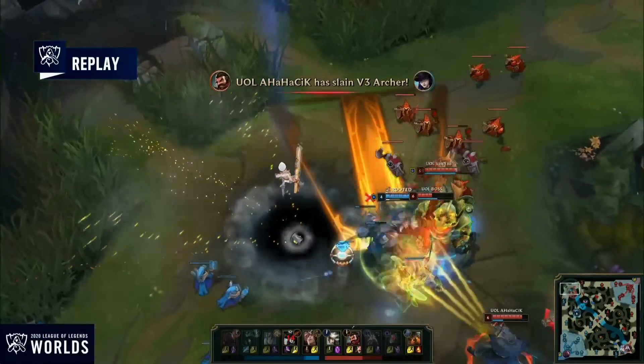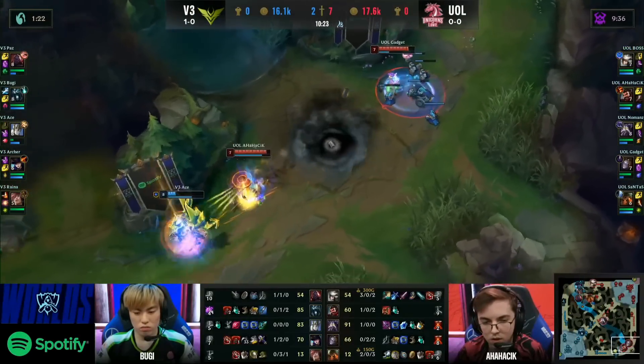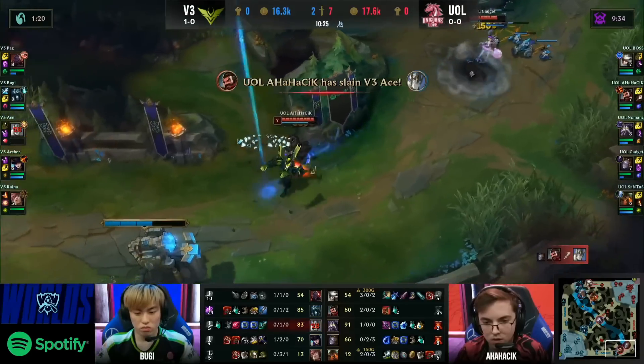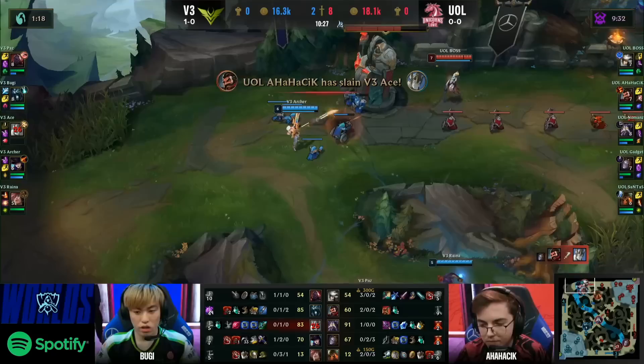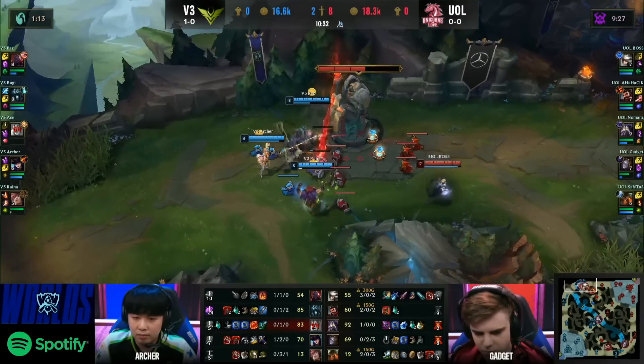It's Boss stabbing in with the Nautilus. I really think if Galio was actually able to be there, things would have been different. But now he's going to go down - great for the waiting arms of Ananasik as Ace is going to get shot to pieces. They get the second kill for the Graves, as UOL start to find the tempo they like.